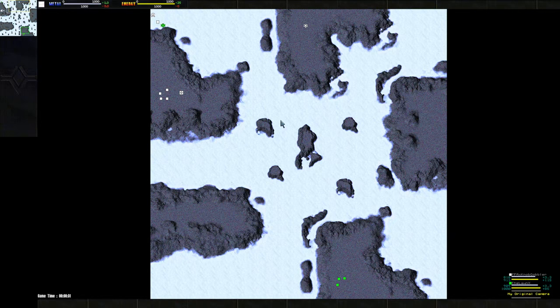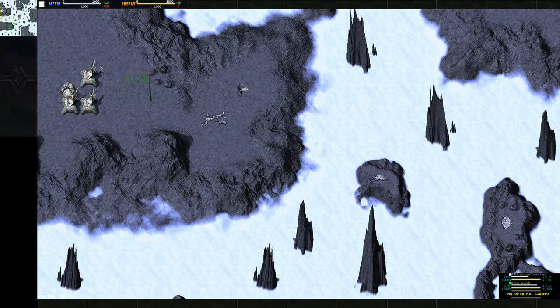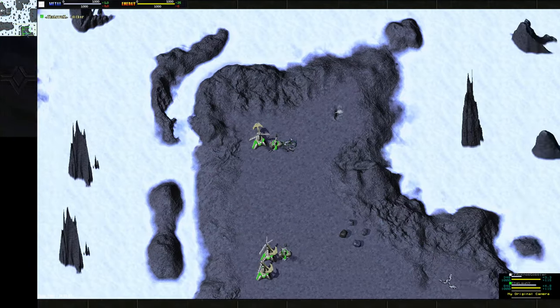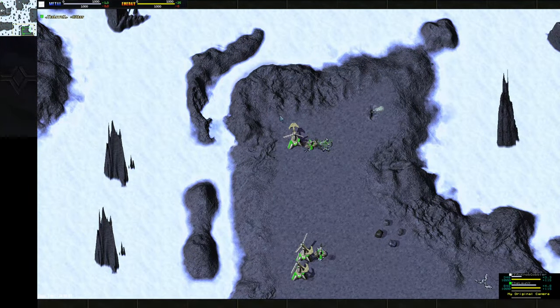Let's introduce our players. I don't think I've casted either of these players yet 1v1. We have Knob Gobbler playing as Core in the white, and he is going air first — all about that action boss, quoting from Marshawn Lynch. And on the bottom in the green, playing as Arm, we have a nice Arm vs Core matchup — that's The Lawn.